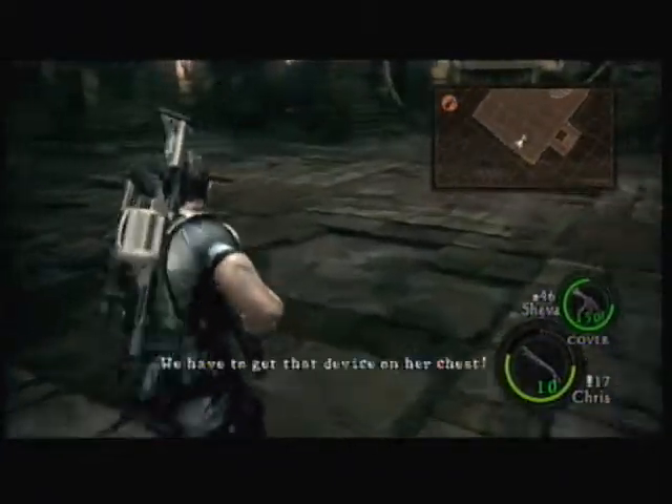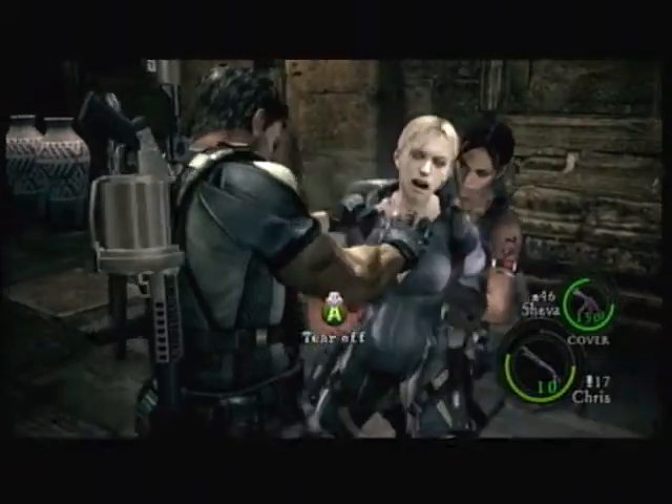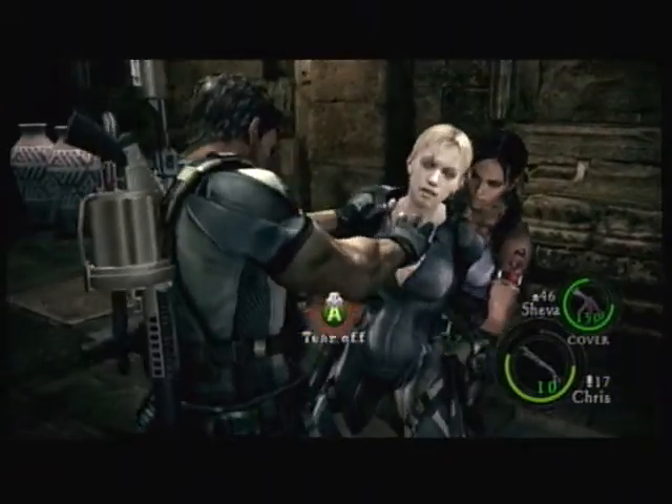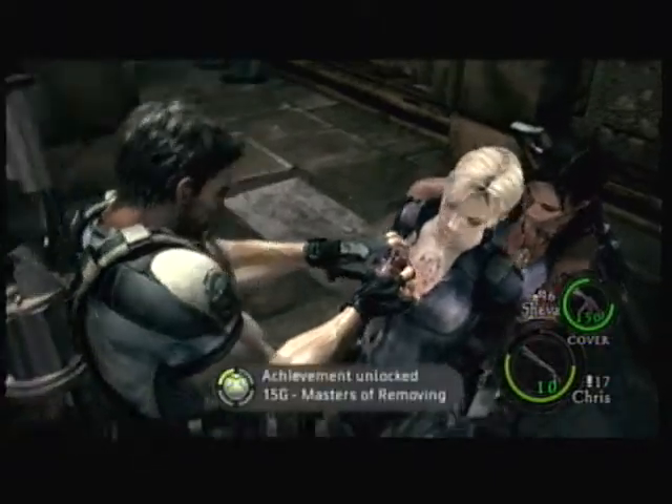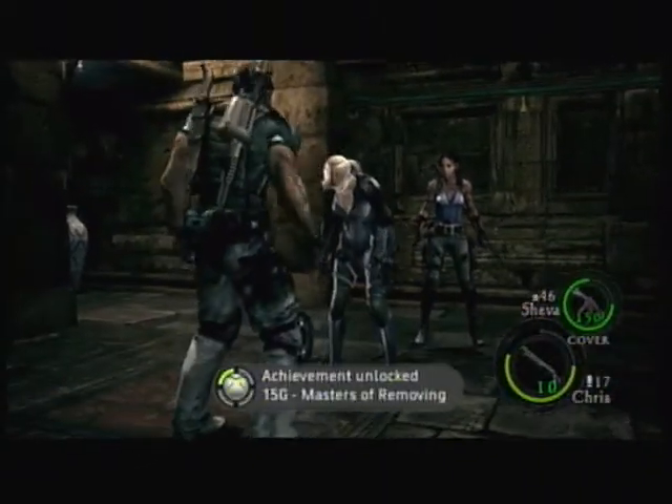If you look at Jill from anywhere other than the frontal view, you get the Entreat command, which basically means you shout her name and hope she tries to fight the mind control. When this happens, she'll hold her head and be frozen. And see — it came off.